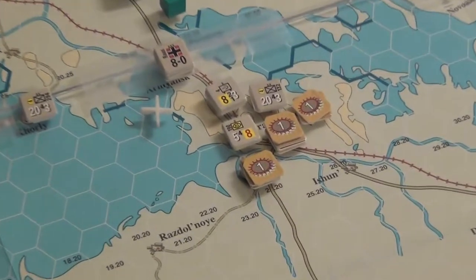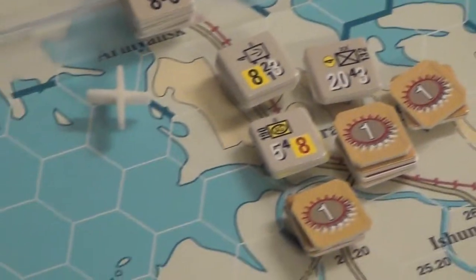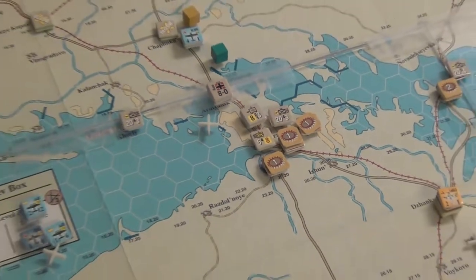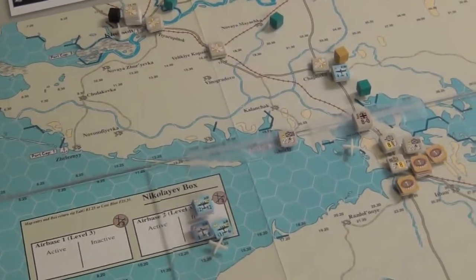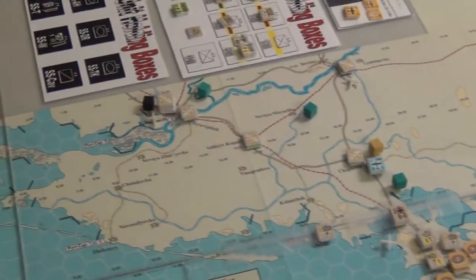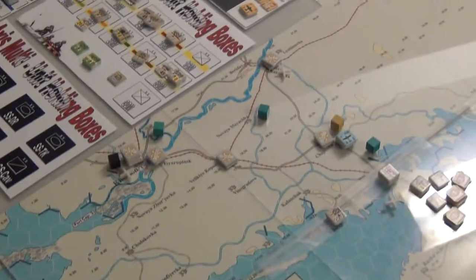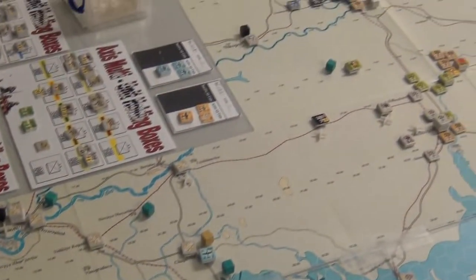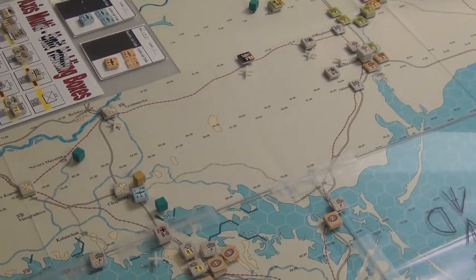I didn't use it for combat as much as just getting supply points out for some aircraft refit. I did try combat here — it ended up in the loss of one of these 24-3 divisions, which is why there's only a tank there right now, and that's actually a precarious spot to be in. I did use most of my aircraft on this turn, and some of them aren't going to be refitted, but a lot of them are if the tokens don't get destroyed. And that's really what the Axis have done this turn.